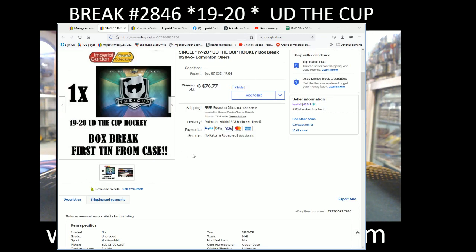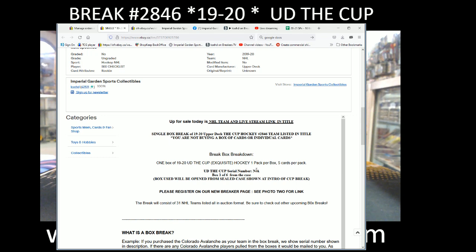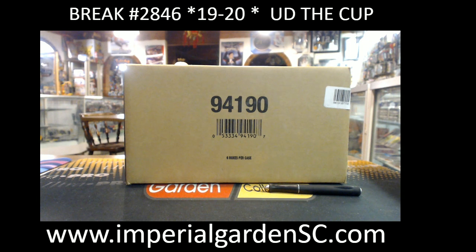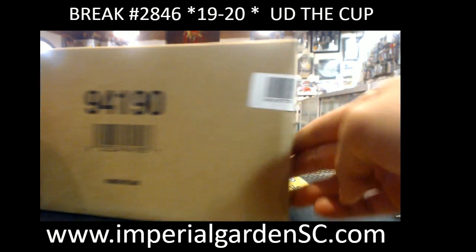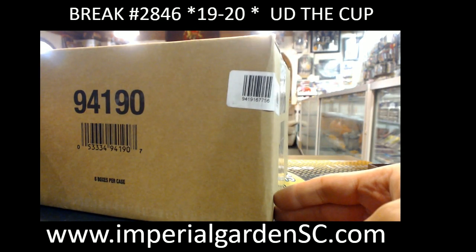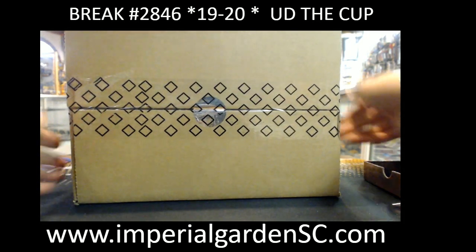So break 2046, and as the image says it's going to be the first box of the brand new case — box one of six. Before we get started we're going to do the good old Imperial Gardens dice roll. Let me show you the case first — 77, 56.